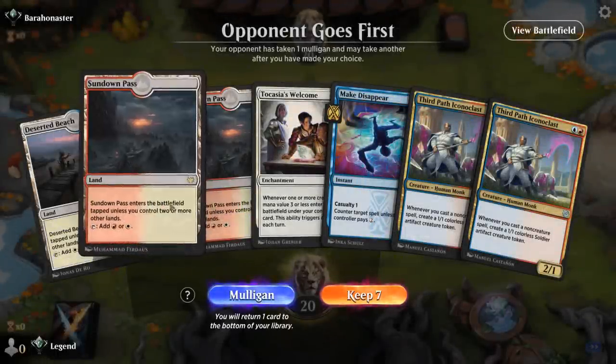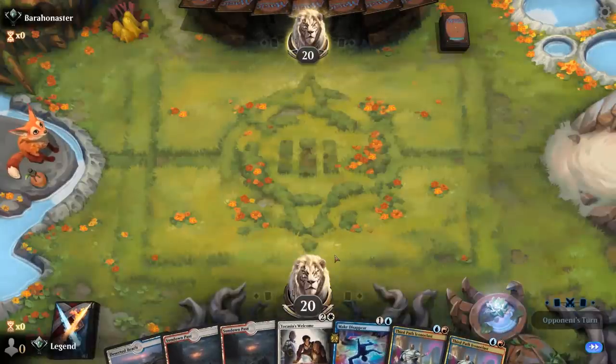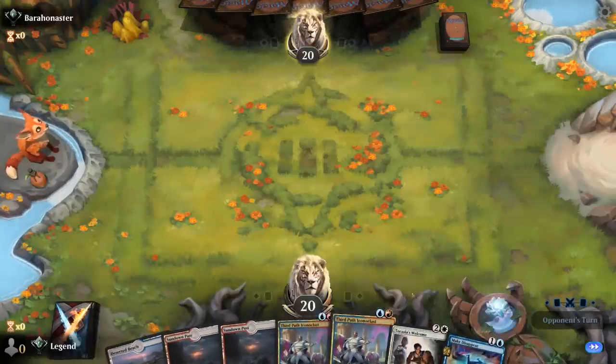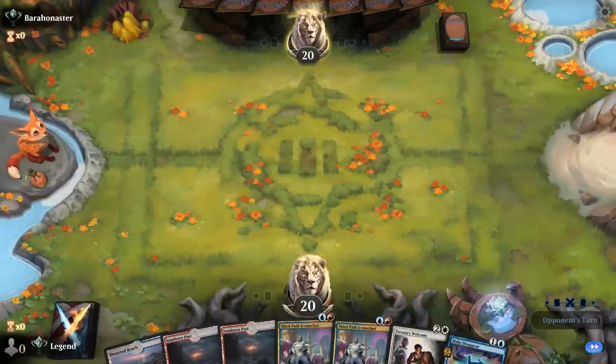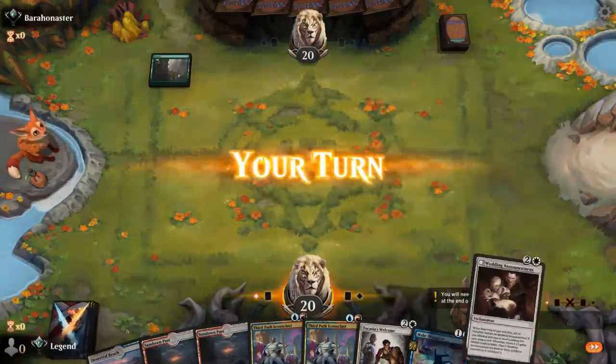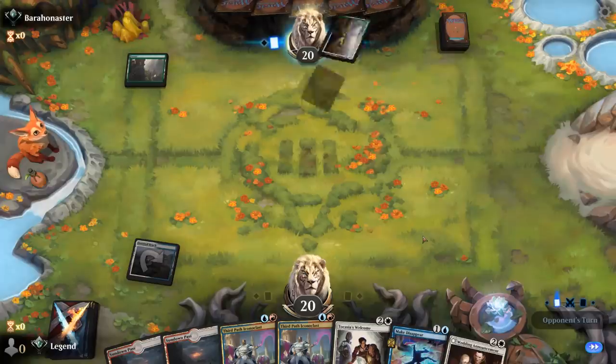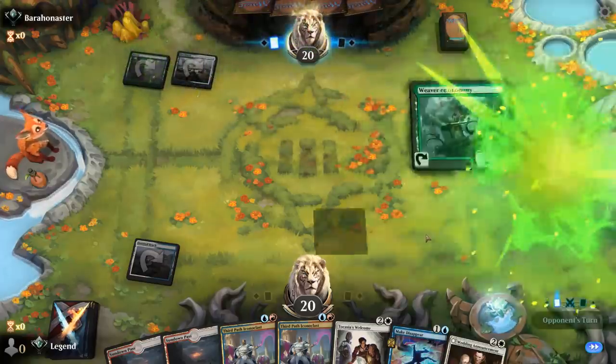Okay, we're on the draw. Our hand is missing an untapped land so we can't play Iconoclast on turn two at the moment — not great, but we could draw an untapped land in the meantime. We have two draw steps to find one. At least double Iconoclast can provide tons of blockers if we're behind. Opponent appears to be on a Green-White Enchantments deck.